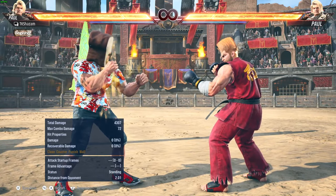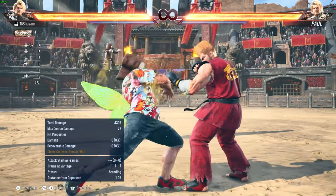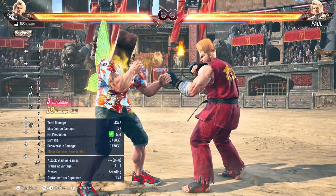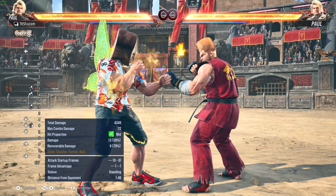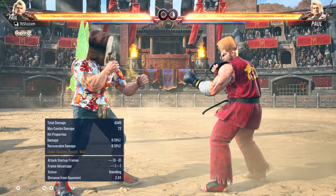In the open ground he's just not getting a lot — a lot of his combos end with demo man, which pushes them super far away. He has this ender but you're sacrificing wall carry for it. Is one point of difference really that big a deal? Paul at the wall is beyond your wildest imaginations of a monster character, even if he seems underwhelming in the open ground.